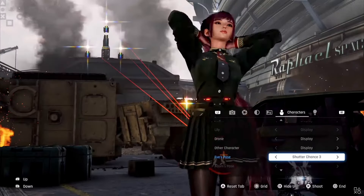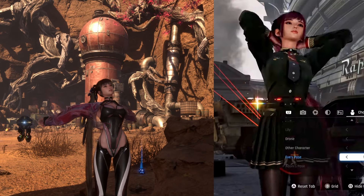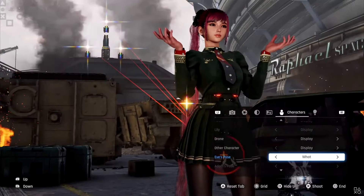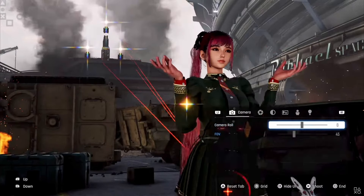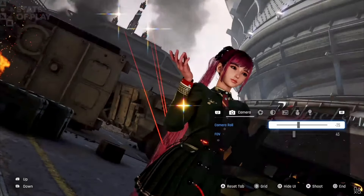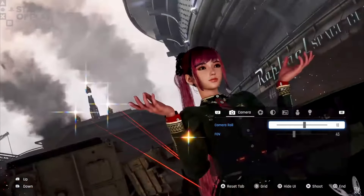Finally we see Shudder Chance 3, which reminds me of when EVE stretches in the game when left idle. As the preview settles on the What pose, we get to see other photo mode features being adjusted. The camera tab gives us the ability to roll or rotate our image, and we can adjust the field of view to pull back or push into the scene.